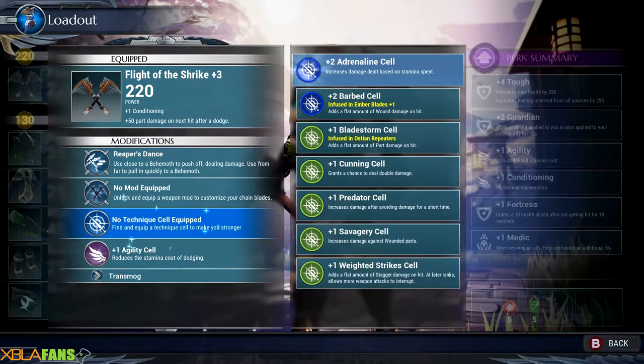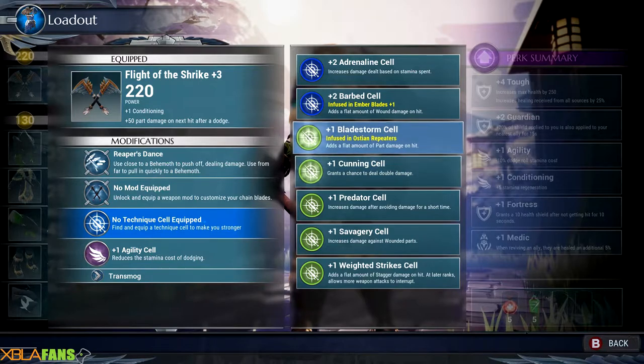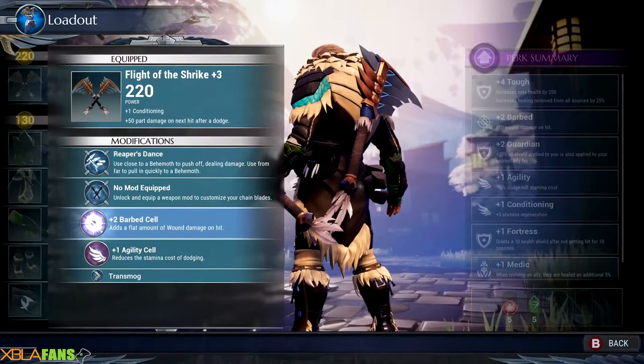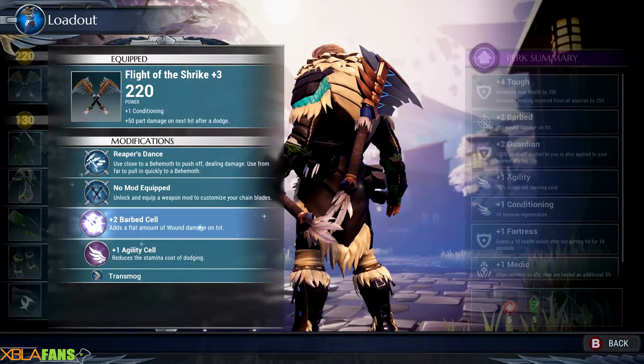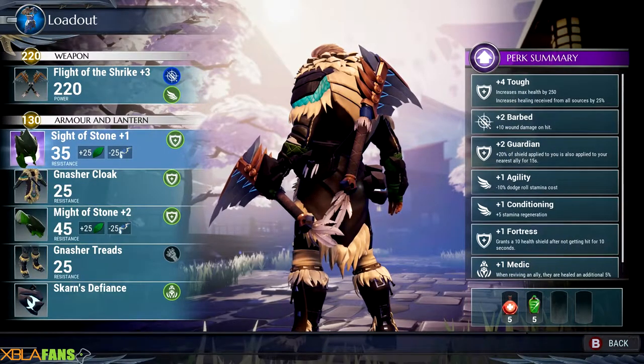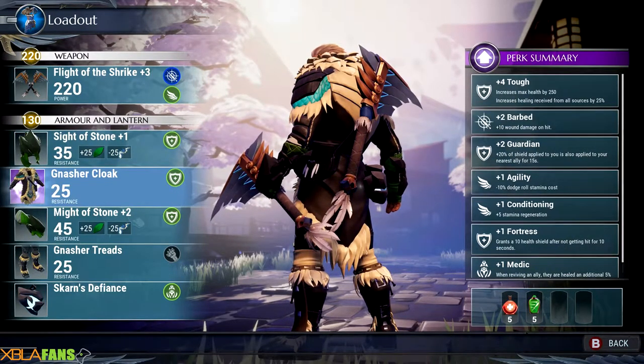You have cells which you can bring over from other loadouts. So I'm going to bring over these wound damage cells, which give you flat out wound damage. You can do the same for all the other slots. Cells can actually just be moved around — they are not stuck on one item.